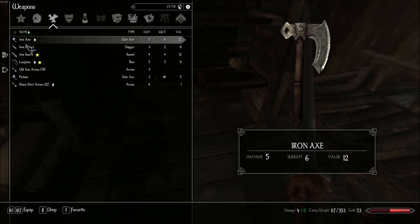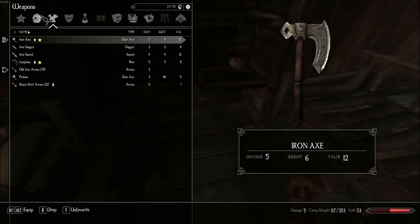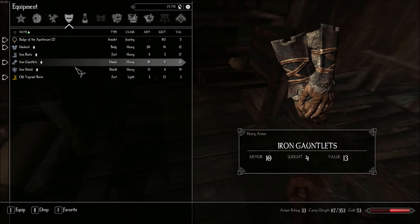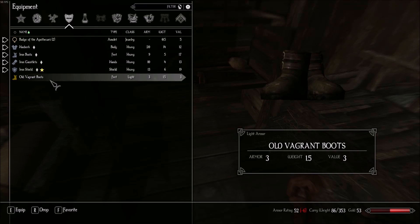Iron axe — that does do more damage, so I think I'll use that. And I did get a shield, so I think I'll use that as well. I'll equip the boots and drop those.